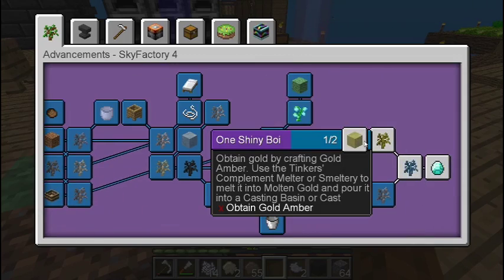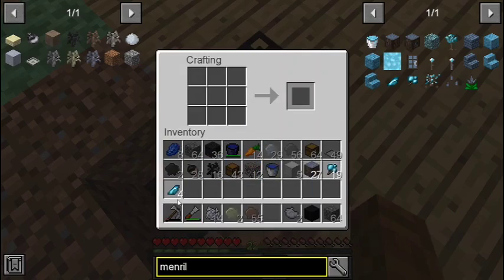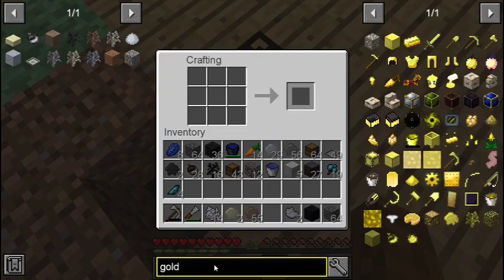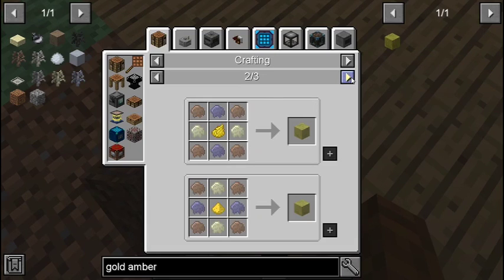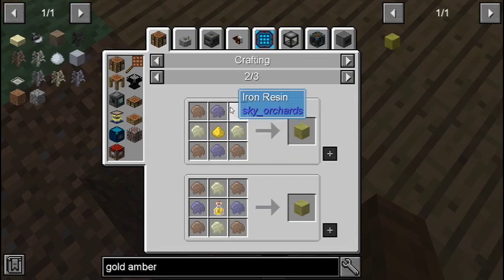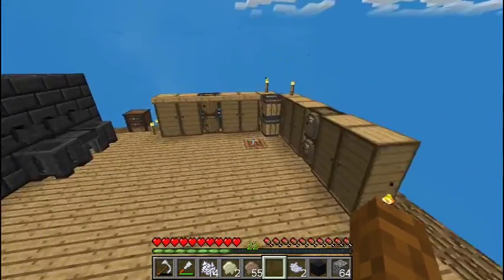Let's do gold. Gold amber — it's yellow dye. So it needs lead, iron, and sand. That is easy enough.